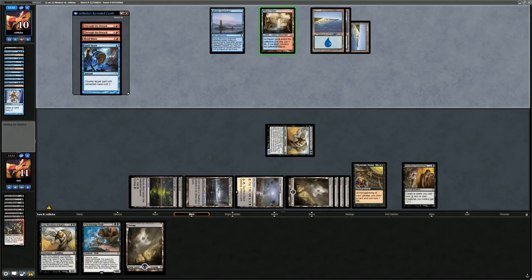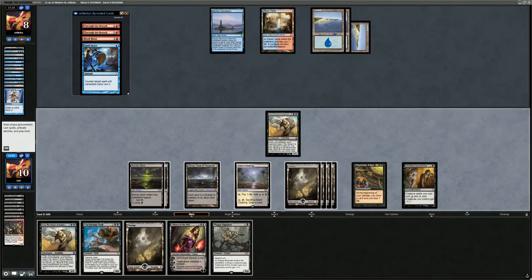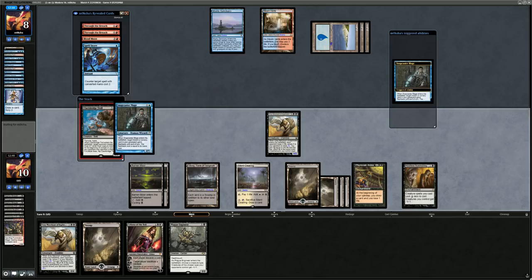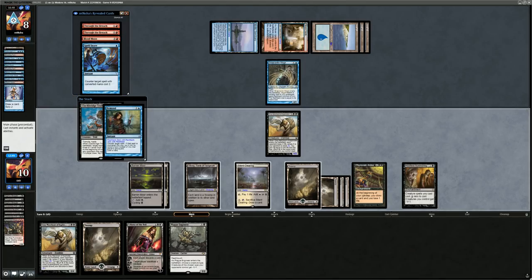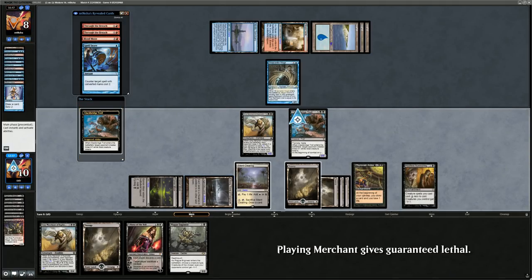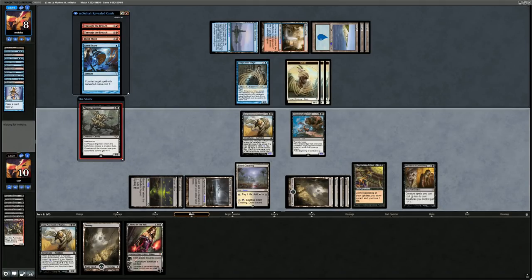Opponent found another red source, untapped Steam Vents — maybe another Cryptic Command. Playing Liliana and plussing — not effective since opponent has a bunch of dead cards, so instead play the Troll. Snapcaster on Remand perhaps. Troll gets Remanded but can replay it. Opponent gets some Goats and we get to play Plague Engineer naming Goats — opponent scoops it in.